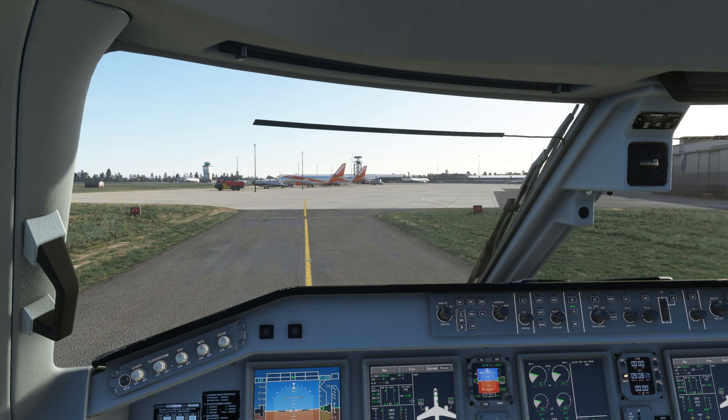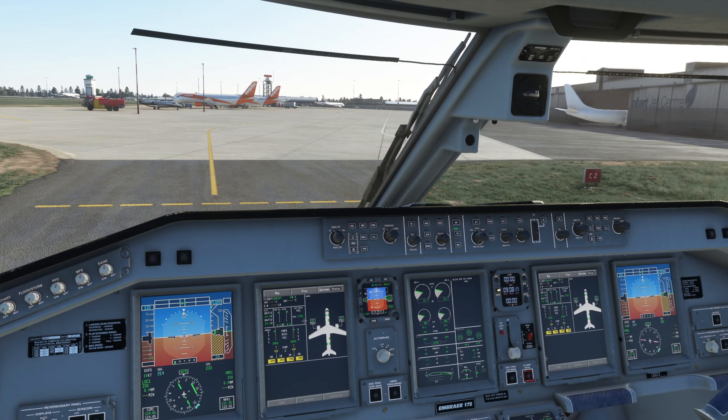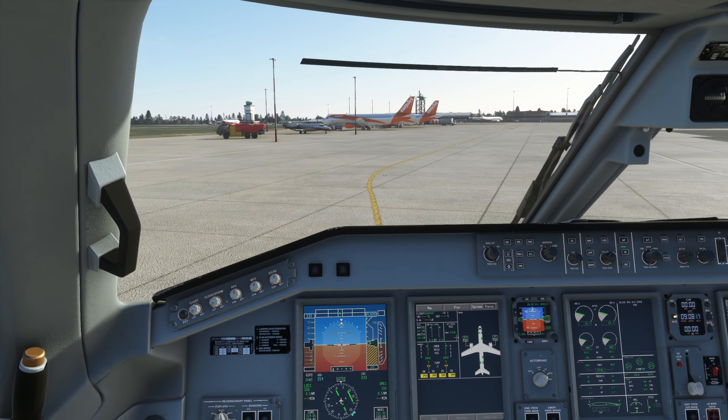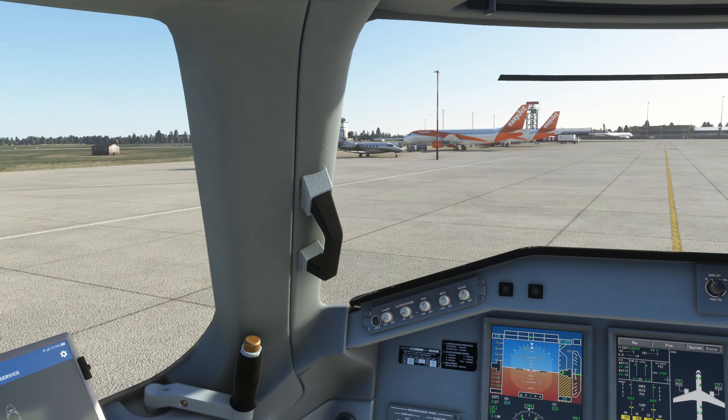And practice doing checks whilst trying to steer yourself around a taxiway. That all seemed to go reasonably well. The only thing I think I forgot was the strobe lights on takeoff — disappointing but never mind. And of course a little bit of awful taxiing whilst doing checks. Last thing — now we've got a fire engine to meet us. What do they know that I don't?